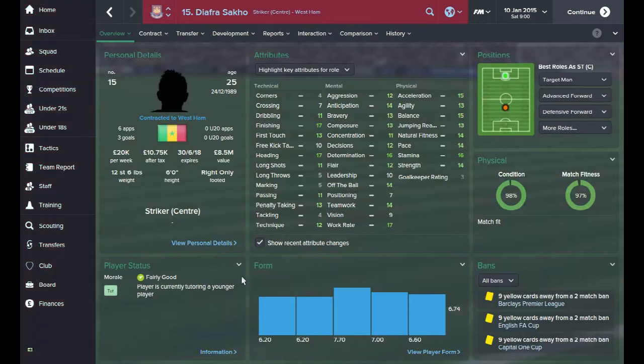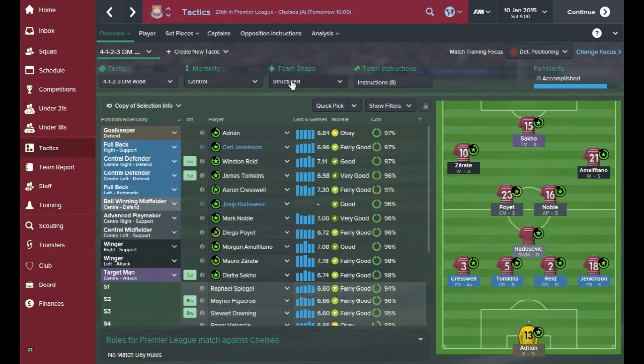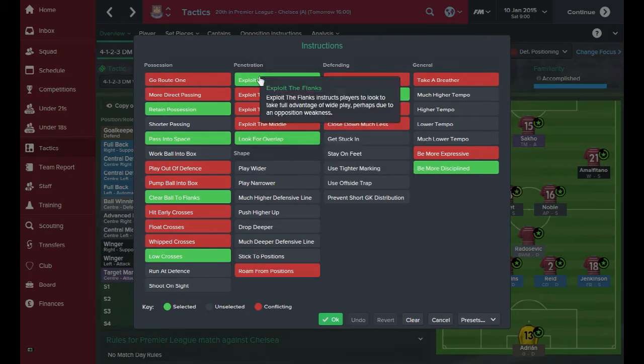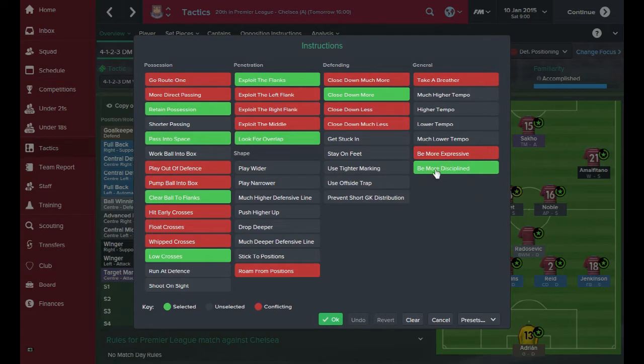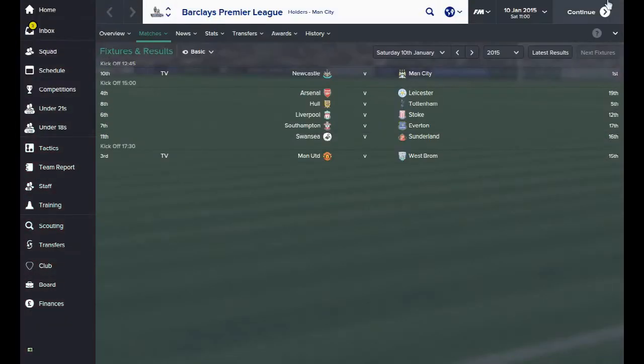We've got Sacco up front with a work rate of 17 and I'm going to be using him as a target man. I've also changed the team structure to be more structured. When you're playing teams that are a lot better than you, especially away from home, it's really important to keep your shape, retain possession, and exploit our strongest areas - we're still going to be exploiting the flanks as we're really strong down the wings. I've also set the team to be more disciplined. The best thing for us in this Chelsea game is just to make sure we don't get absolutely hammered.